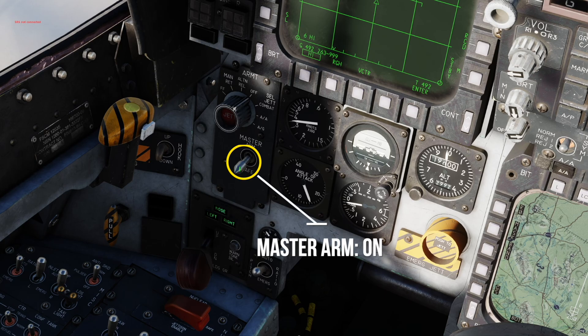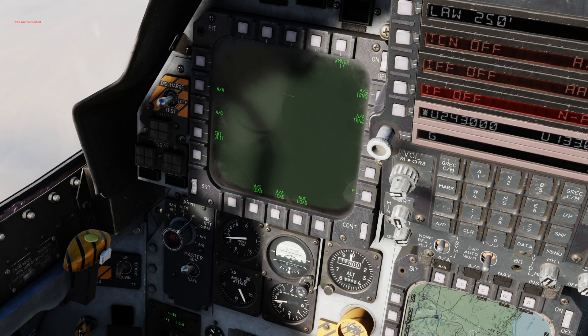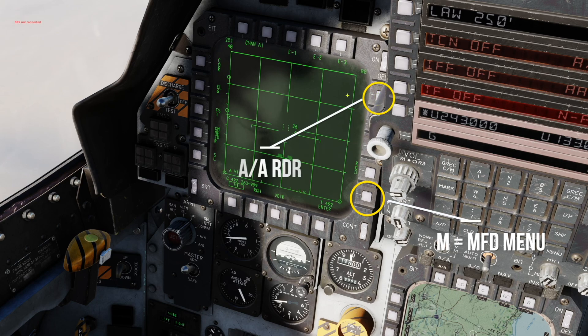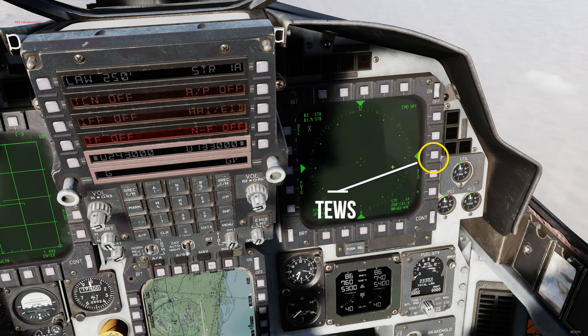Turn on your master arm. Turn on your radar — I recommend binding this if you want to be sneaky and hide your radar emission when needed. Make sure to set your MFDs correctly. Click on M and then on Air-to-Air Radar to display the Air-to-Air Radar. On the other screen, you should select TEWS. This is basically your RWR and gives you an overview of your countermeasures and enemy radar threats.